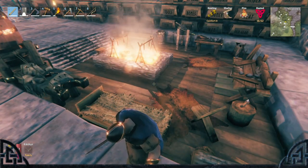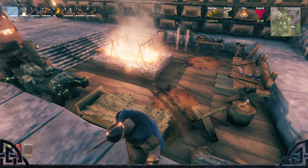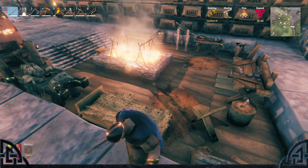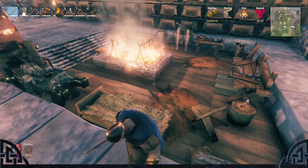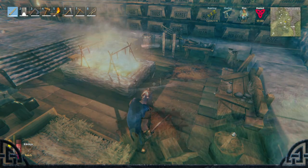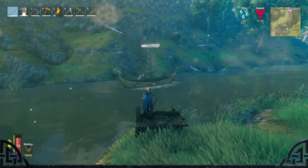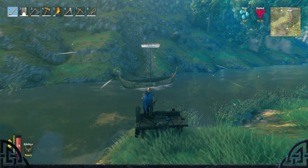Number 38: Furniture needs to be in close proximity to each other to raise your comfort level properly — if items are too far away from each other, one won't give you the comfort level that it should. Number 39: When sailing into the wind, put your sails up and you will go faster.